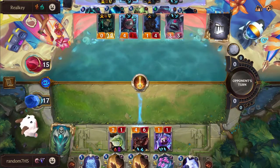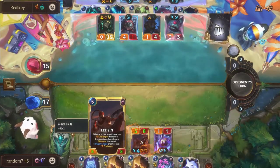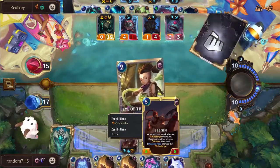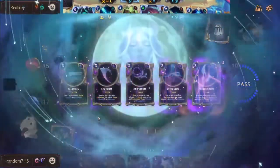Bone Skewer is also an interesting option. Opting to put the Zenith back on the Lee Sin - I really like this play. Not going to allow the Devour to come through unless we use that Bone Skewer, but we do have a Nopeify in Random's hand.